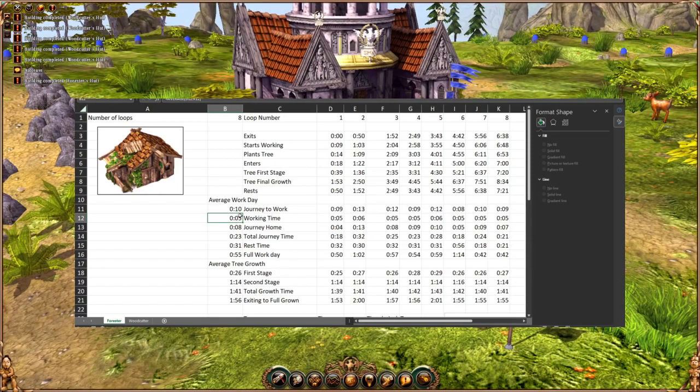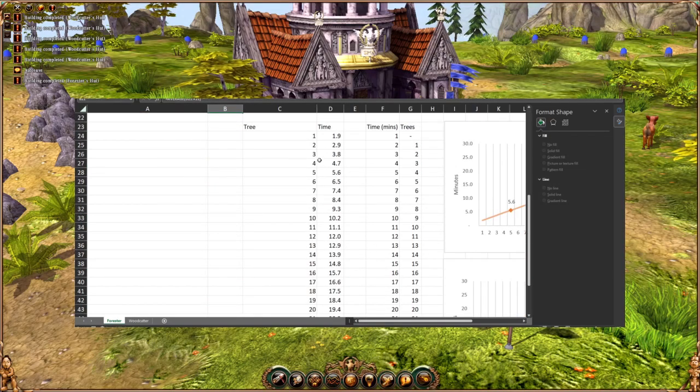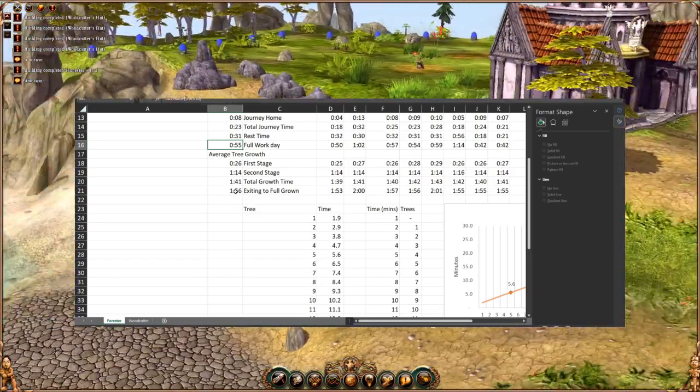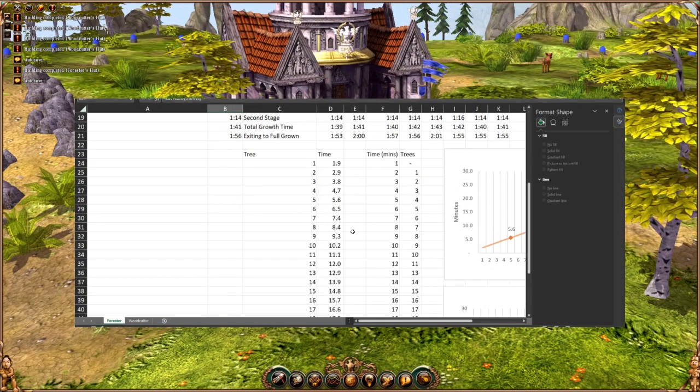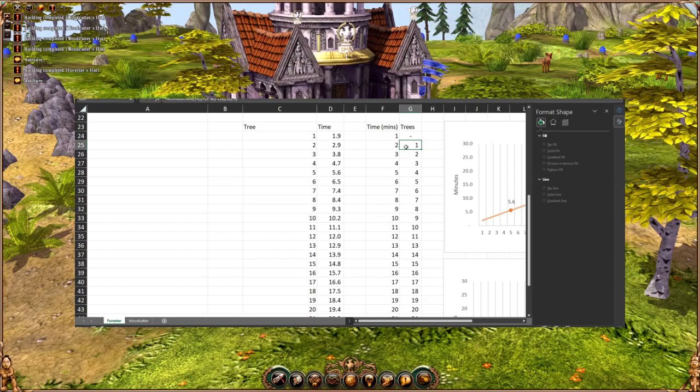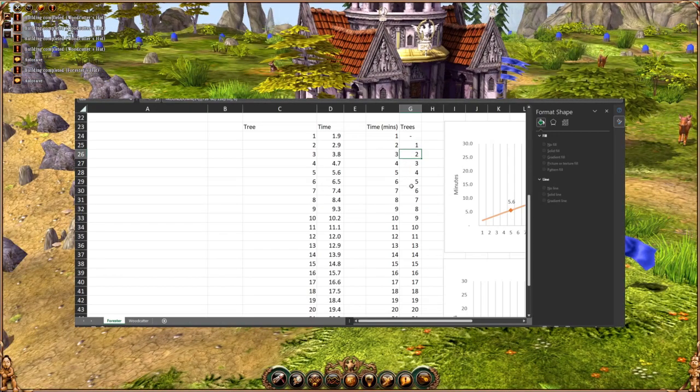After he's planted, the first stage of tree growth takes about twenty-six seconds, and the second stage takes about one minute fifteen seconds — so total growth time is about one minute forty-one seconds. From the time when the forester exits his house to when a tree has grown, on average it's one minute fifty-six seconds. I've put a formula together to figure out the average line, and it's about one tree in the first 1.9 minutes and the second tree in the next 2.9 minutes. Here's the line — you can see trees by time.